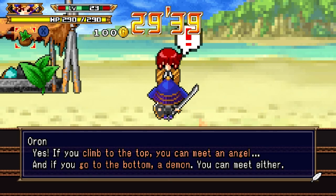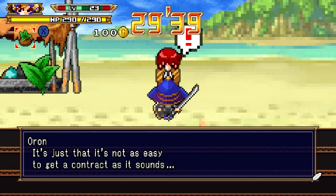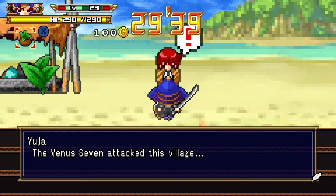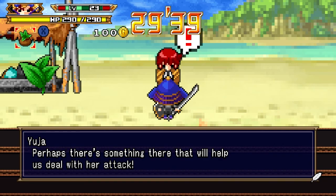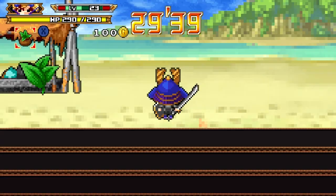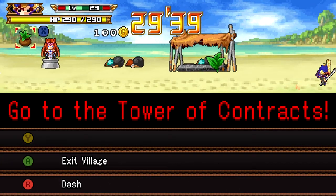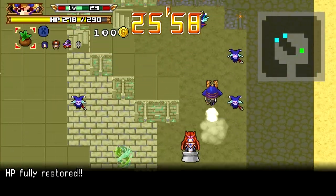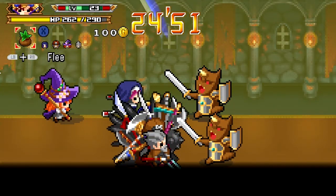Alright, so basically you have two options. You can do Angel or Demon. We're gonna do Angel for something much later, because honestly, Angel is much more useful for a certain thing much later. I've never tried Demon, but I kind of don't want to risk my endgame strategy. So anyways, we want to head up — that is down, we don't want to head down.